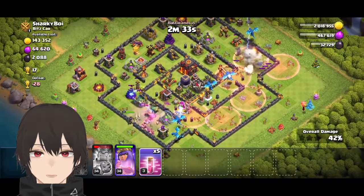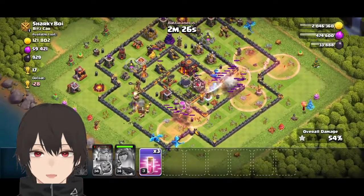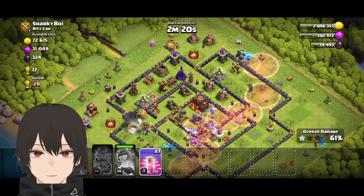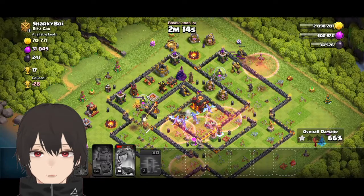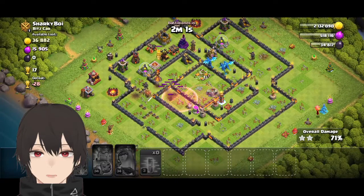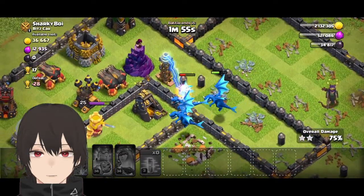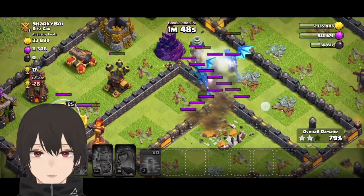The second compartment is empty; all I need to care about is the air sweeper. Wait — there's a second inferno tower that I didn't notice. I was careless, and now the inferno tower will absolutely destroy my electro dragons because they are quite dangerous.